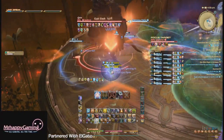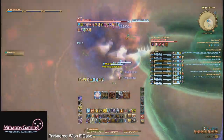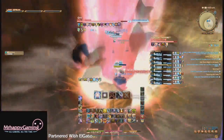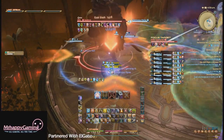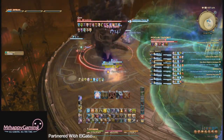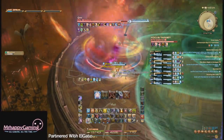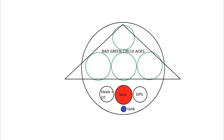We stack four DPS in one group, then stack the two healers and the off tank in another group, and just mitigate and heal the damage. To figure out where we are running, we just go under the base of the triangle formation with the balls. You can see it in the diagram here.